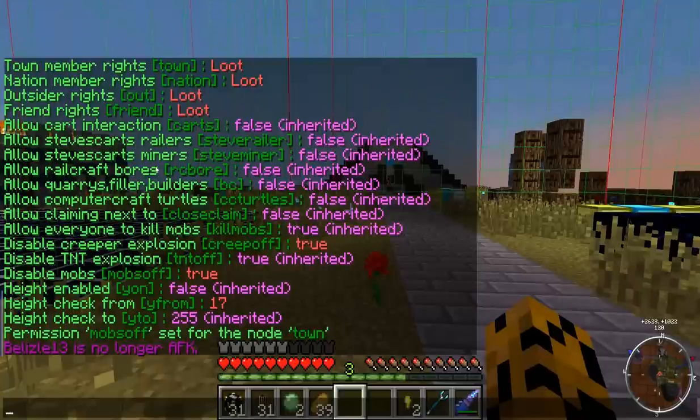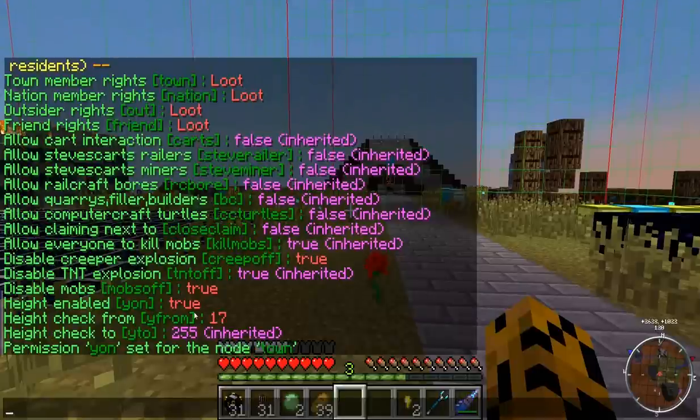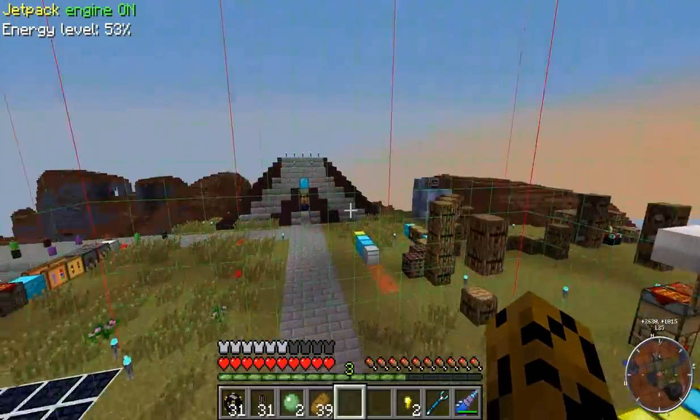Allow everyone to kill mobs — true. These are a little bit self explanatory. Height check enabled — /town perm town set y on true. Now you can see Y on is set to true, and I have the height check from 17 to 255. By default you claim from bedrock to as high up as you can build. But you can change it so that outsiders or whoever can do whatever they want completely underground or way up in the sky, though I don't entirely recommend that. I just let people dig for diamonds under the town because there are a lot of plots owned by Spawncano.